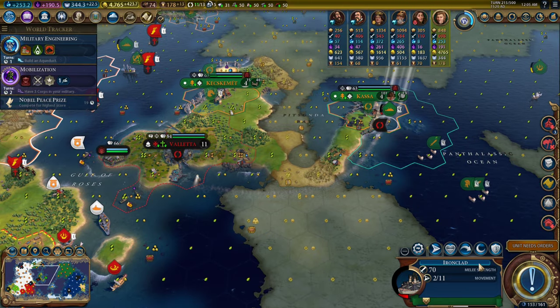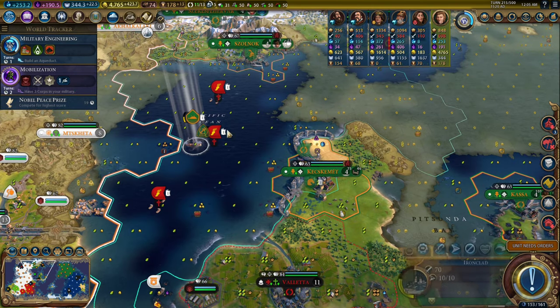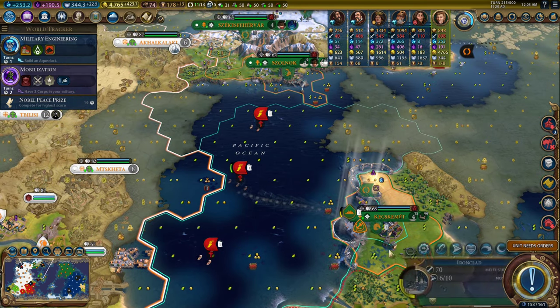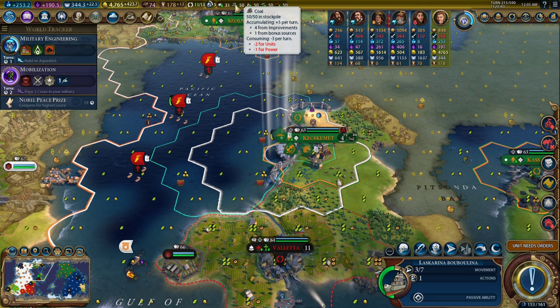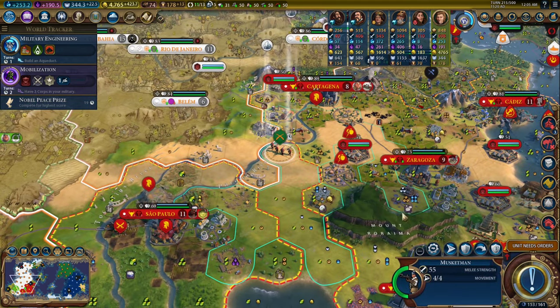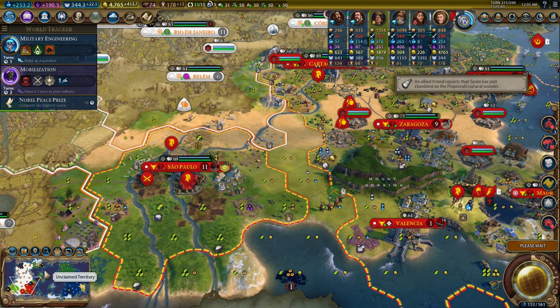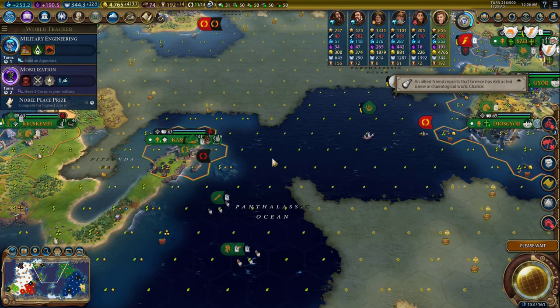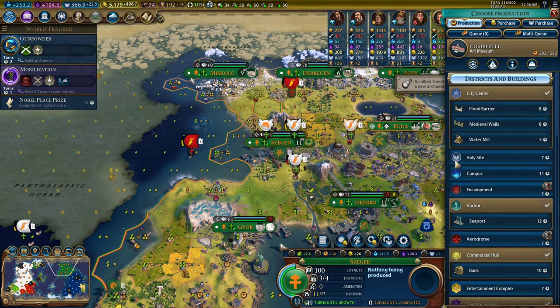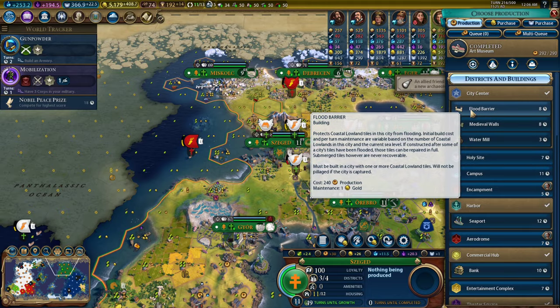This ironclad can come rest and repair. Oh, that's Valletta's ironclad actually. I'm going to bring this back into safe waters to repair it as well. I probably should dismiss this unit now because it is technically consuming coal which contributes to climate change, but it's really not that important. The problem with levying all of these city-states is that I have so many military units now to just tell to piss off. There's military engineering in production.